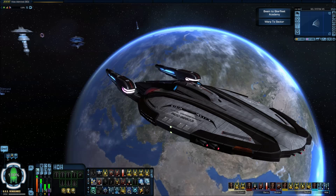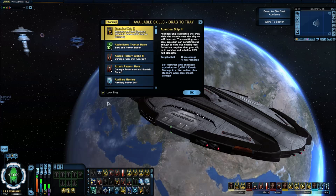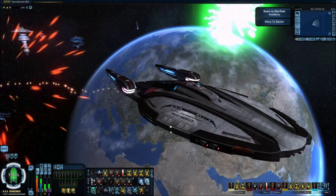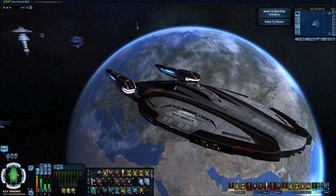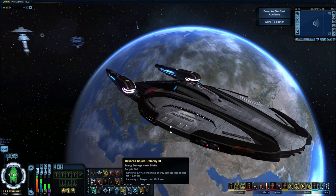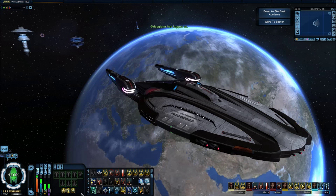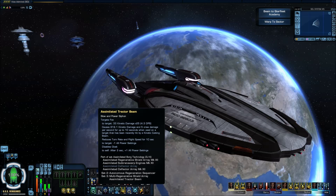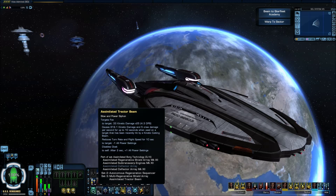As you can see, this is pretty much how I set my trays up. I try to keep all my tactical stuff right here, my batteries and such right here. On the bottom I try to keep the buffs — I've got my fireworks display there, my hazard emitters, transfer shield strength, and my reverse shield polarity. I try to keep everything handy. As y'all know from my escort videos, I love this assimilated tractor beam. We were actually playing a PvP match earlier today — one of these guys I was hitting pretty hard, he got down and he was in an escort and tried to run, and he didn't get very far. I actually really enjoy that assimilated tractor beam — it helps out a lot.